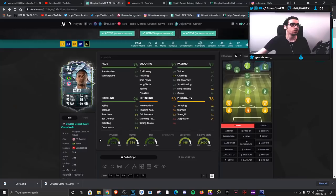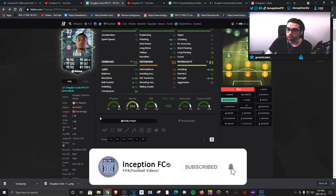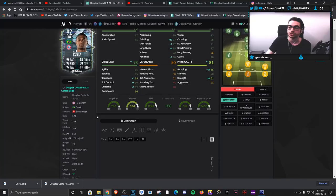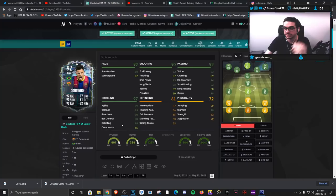Nice goal right there - work that near post angle. Final verdict on Douglas Costa's card: we gave him the marksman chemistry style to improve his dribbling, shooting, and physicality as much as possible while working with good pace and good passing stats. In regards to his left stick dribbling, it feels a little bit weird - I won't say it feels similar to Coutinho's. Coutinho's left stick dribbling with ball control on 98, 98 dribbling, and a lean body type just feels more responsive.